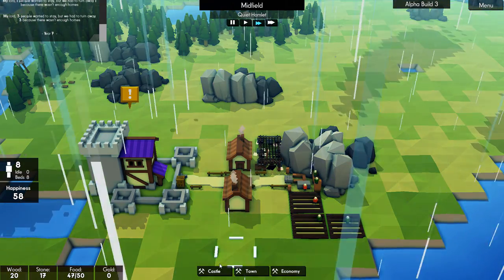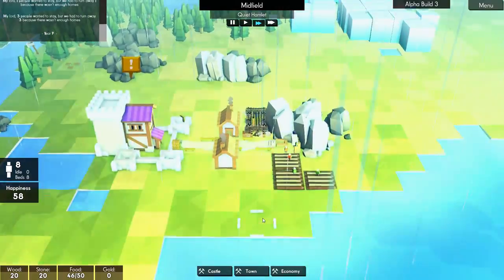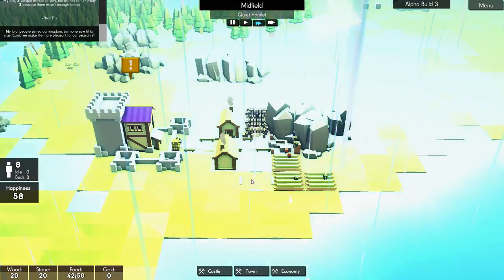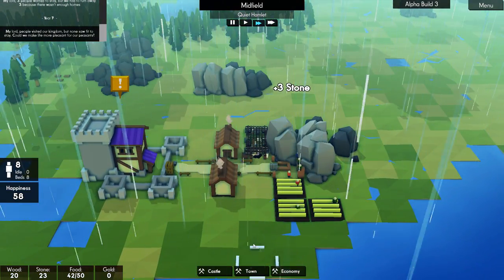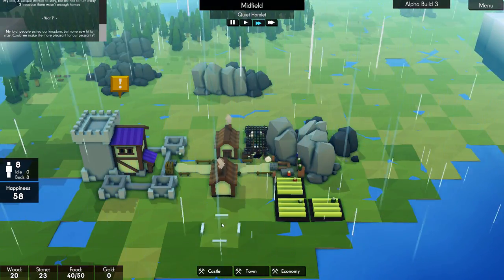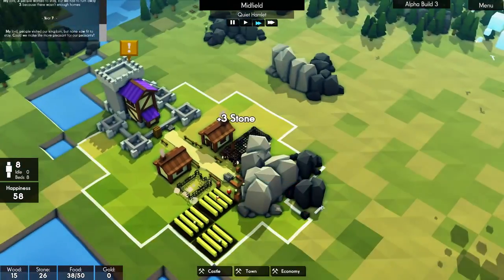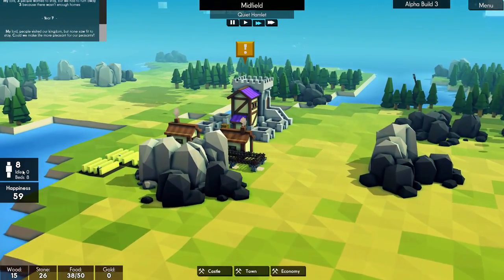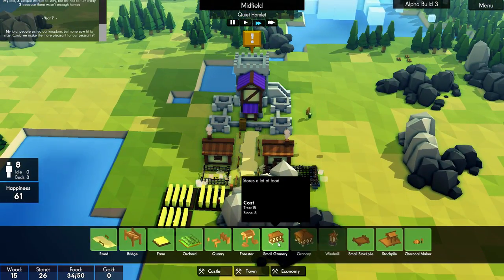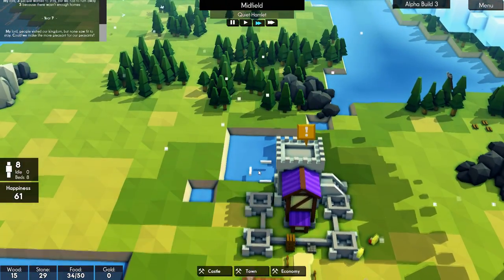We can make a couple more hobbles if we want to. I wasn't going to utilize these areas, but now I think why not — we're probably going to want to make the best use of the areas that we can. We're going to put a hobble over here. This entire area is going to be a little farming stead. Our stone has been on the rise, boys — that's exactly what we wanted. So it is forestry time, but we can't build a forestry over here because we need some roads. Let's go ahead and make some.